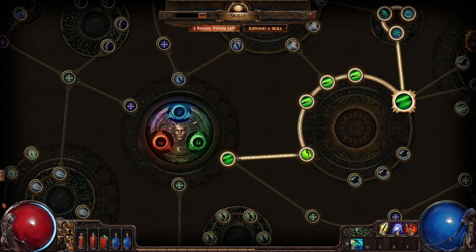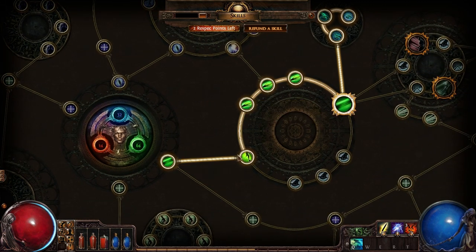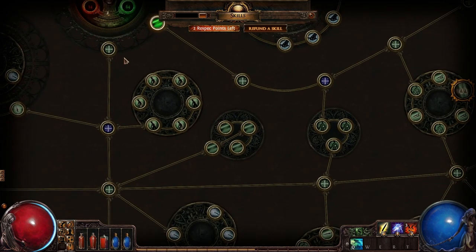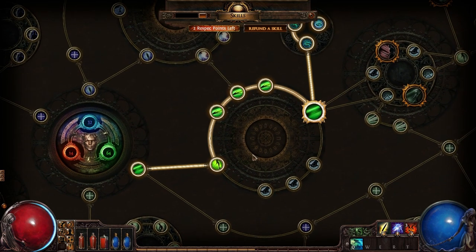This is the Shadow's starting point on the web, and it shows you what the different stats do. Dexterity is a big stat for the Shadow, as you might imagine. Intellect is a secondary stat but certainly fairly important. Strength is not so important but you can still use it. Every time you level up you gain passive skill points that can be put into various different attributes. It starts to get very, very complicated very, very easily — but it's not as scary as it looks.